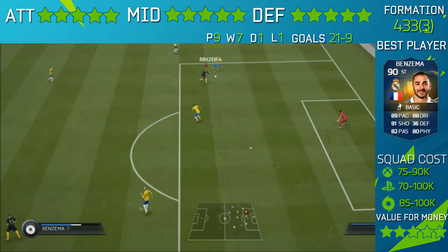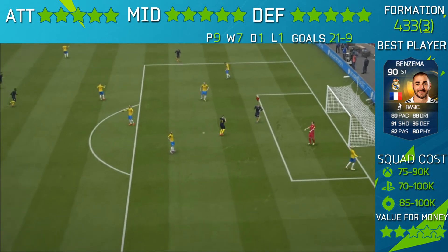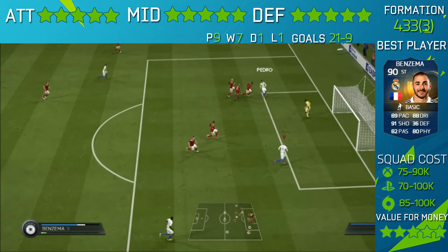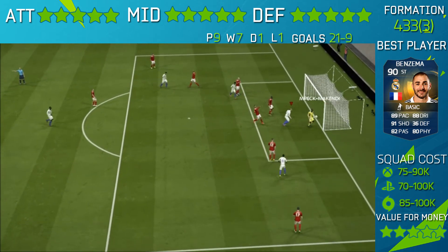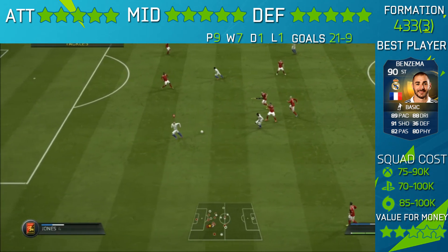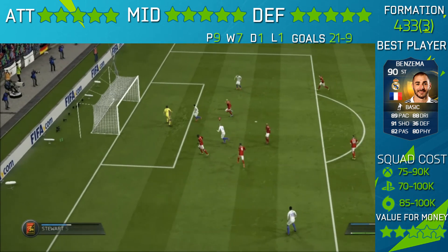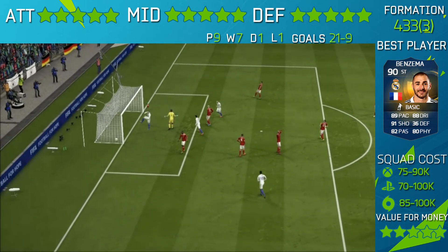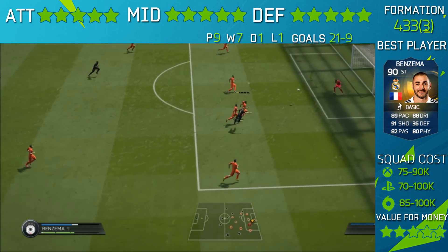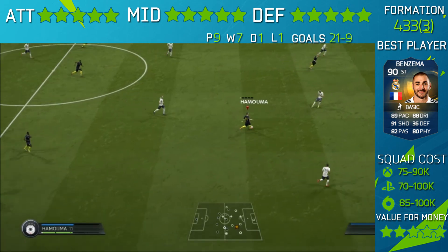Finally, moving on to our striker — Karim Benzema is one of the best strikers in FIFA 15 Ultimate Team: 84 pace, 82 dribbling, and 84 shooting. He is really good at everything — finesse shots, getting in behind defenders superbly, quick movement, and good dribbling. With four-star weak foot and four-star skills, he scored seven or eight goals and made six or seven assists, making him the best player in the squad.